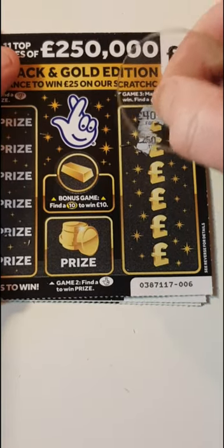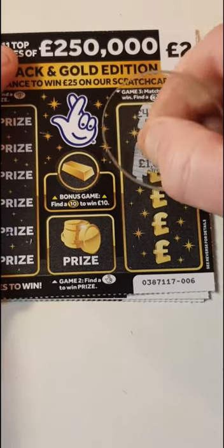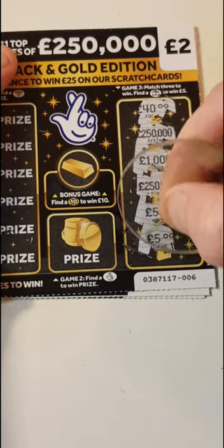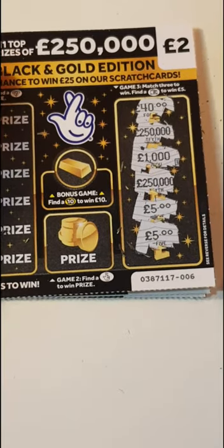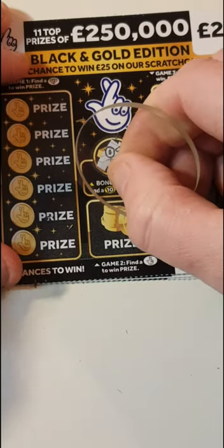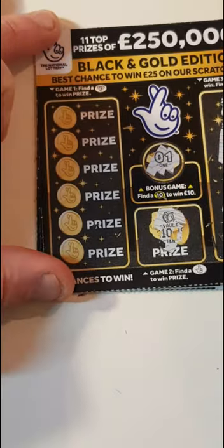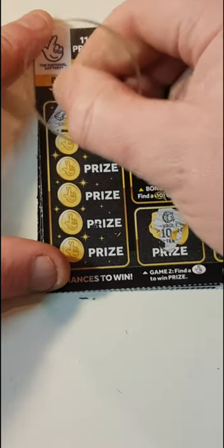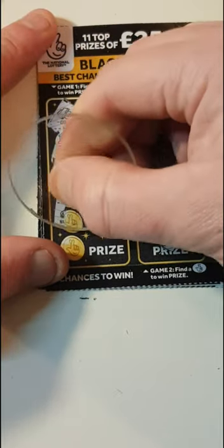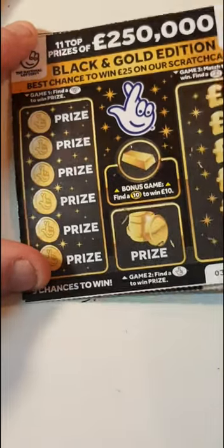We have forty, two hundred and fifty thousand, a thousand, two hundred and fifty thousand, a five, and a five. One — that is backwards, we needed ten. A vault, that would have been for ten. Can we find a diamond? No diamonds. So nothing on that one.